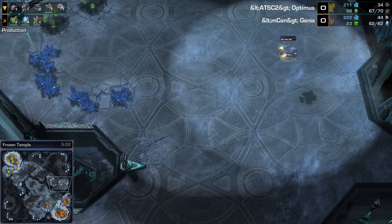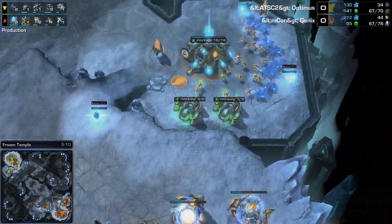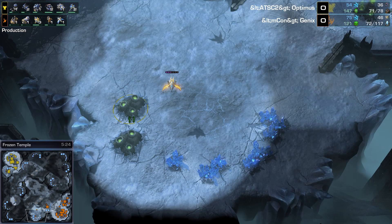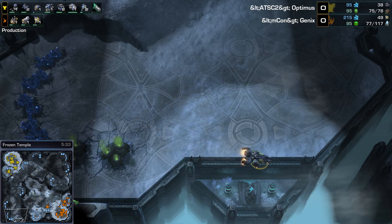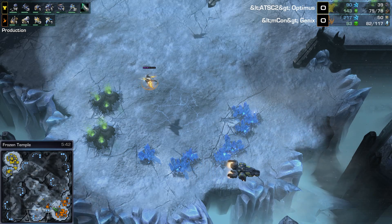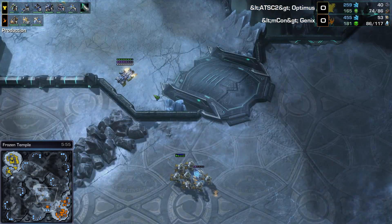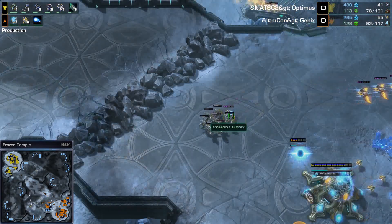Another drop coming over — Widow Mine drop from Optimus along the right side, flying into the natural. Pylons up. Mothership Core near enough for a Photon Overcharge? Definitely not. Good sneaky path though. I don't think Genix has any idea this is here. Phoenix checking his potential fourth base landing area. Drop coming back in for Optimus — a Liberator also sneaking around the left side. He's got stuff in position for a triple-pronged drop right now. The Phoenix does spot the Liberator, and a Stalker shows up too — this Liberator is going to die 100%. Doesn't even get a shot off. Good recognition there by Genix for shutting it down. Optimus trying the rocks trick again, but Genix has more Phoenix in the air now.